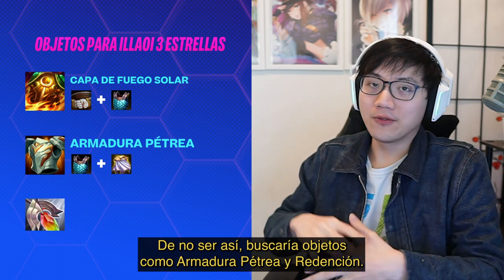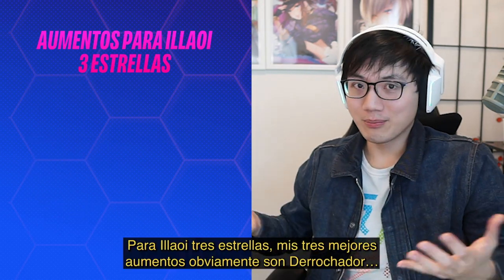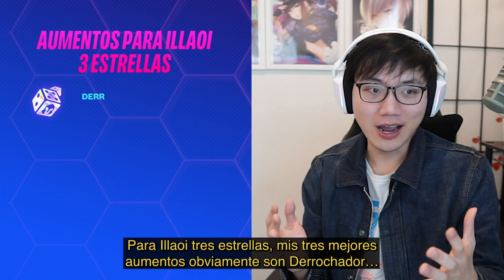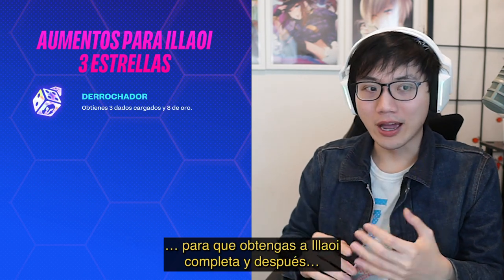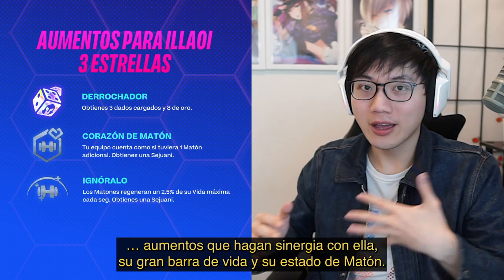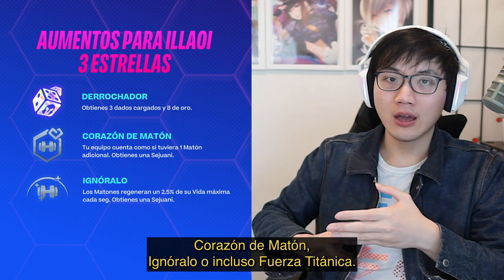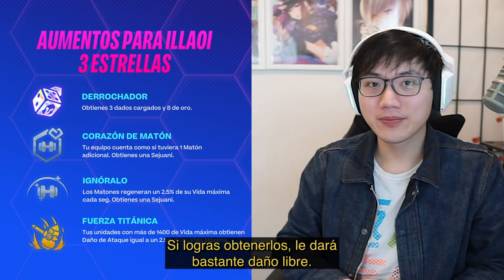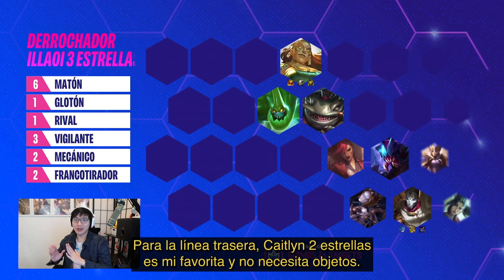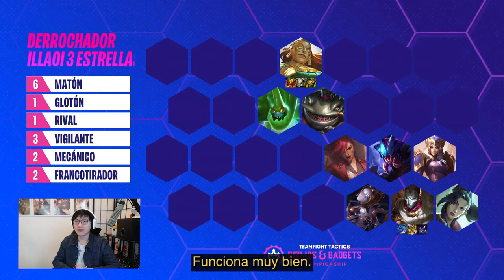Otherwise, look for items like Gargoyle Stoneplate and Redemption. For three-star Alistar, my top three augments are obviously High Roller so you can hit Alistar at all. Then augments that synergize with Alistar, her big HP bar, and her bruiser status: Bruiser Heart, Shrug It Off, or even Titanic Force if you happen to hit it — gives her a lot of free damage. For backline, two-star Caitlyn is my favorite; doesn't even need any items. Totally fine.